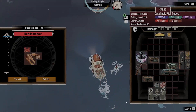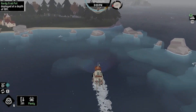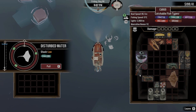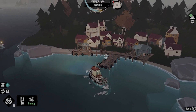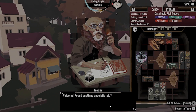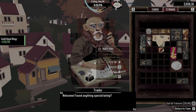I think we have to pick this crab pot up - take all, pick up, and let's drop one of our new crab pots. We really need to go talk to this trader - I think it was this guy. Trader, welcome, found anything special lately? Oh I guess it wasn't this guy, but we do need to sell some stuff to him. Earrings, the ring, that ring.